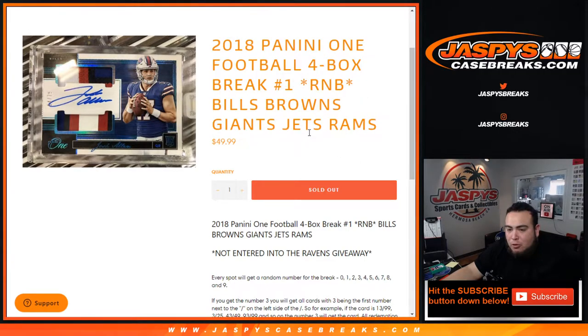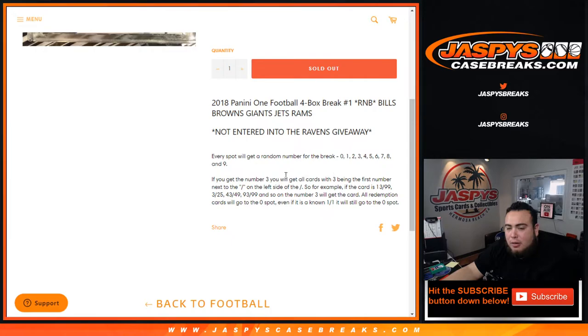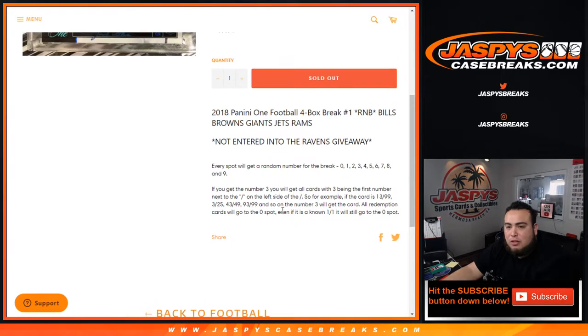This works like any other random number block break on our website, but only for these teams in this specific break. You get a number from zero through nine randomized to you. If you get randomized number three, for example, you'll get all cards with three being the first number next to the dash on the left side of the dash. So if the card is a 1399, any number for any of the teams above — you will get that hit: three out of 25, 43 out of 49, 93 to 99, etc. The number three block will get that. And all redemption cards will go to spot zero, even if we know it's a one-on-one, it'll still go to spot zero.